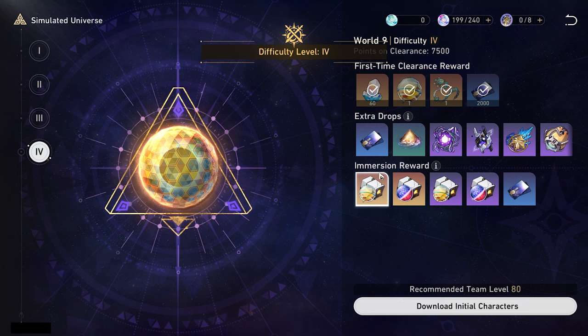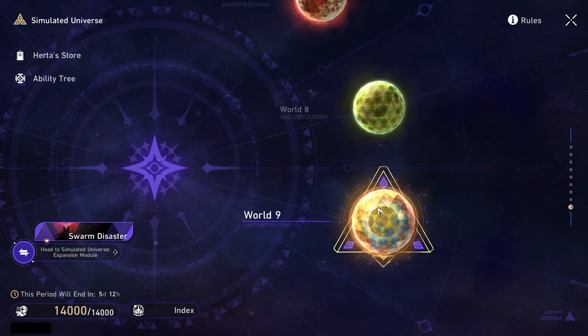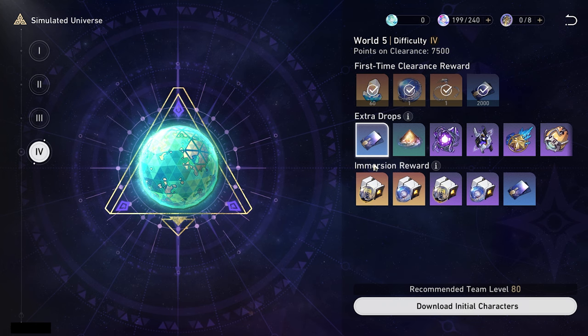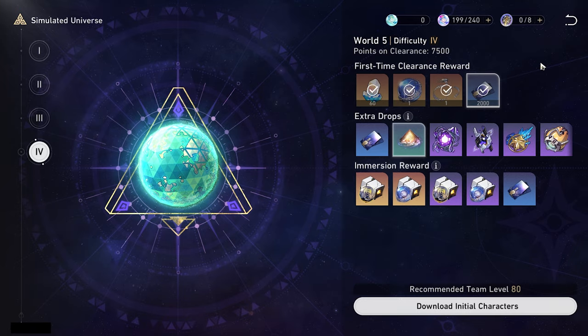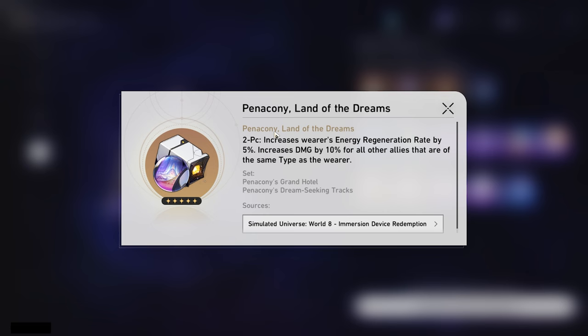Glamoth is really good, Pentacony is really good for other characters that are supports. World 9 is hot right now because of Acheron and the Izumo set being the best one for her. The best way you can get value out of this event is going to be choosing one world where both ornaments are a good value option. There are some worlds where it's kind of like a 50-50 — the Effect Hit Rate one can be really good while the other one is absolute garbage.